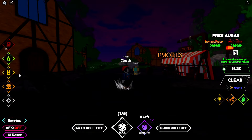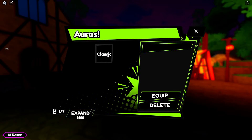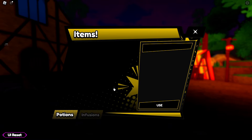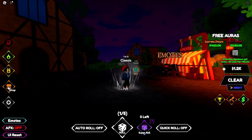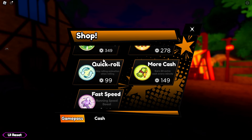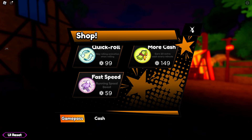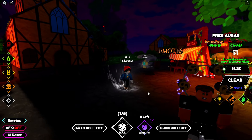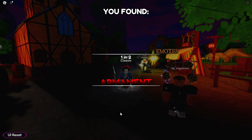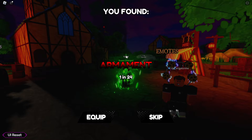On the left side we have the Index showing all collected auras, an Auras tab to equip or delete, Storage for potions and buffs, and the Shop for game passes. I won't be buying any game passes today, but some are pretty good — 2x luck, quick roll, more cash. They can really change how you play. Anyway, let's start by turning on auto-roll and see if we can get something good.